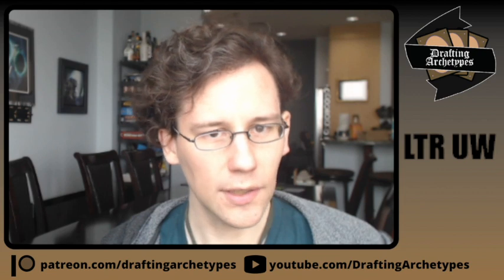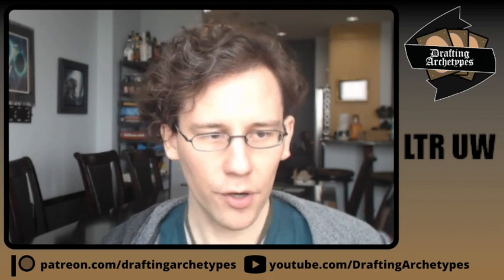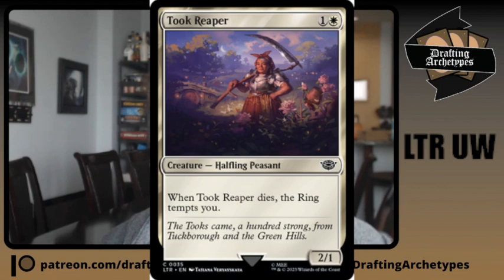The controlling builds only really care about getting to the second chapter, but tempo builds want to reach the fourth chapter as soon as possible. I'd prioritize having six or more ways to make the ring tempt you in your blue-white tempo decks. When drafting this format, you really want to think about how much tempting you're doing, because the value of the ring tempting you changes a lot depending on how much other ring-tempting you have. For example, Took Reaper — the one-and-white 2/1 that tempts you when it dies — is the best white two-drop in a heavy tempt deck, but the weakest if it's your only tempt card.